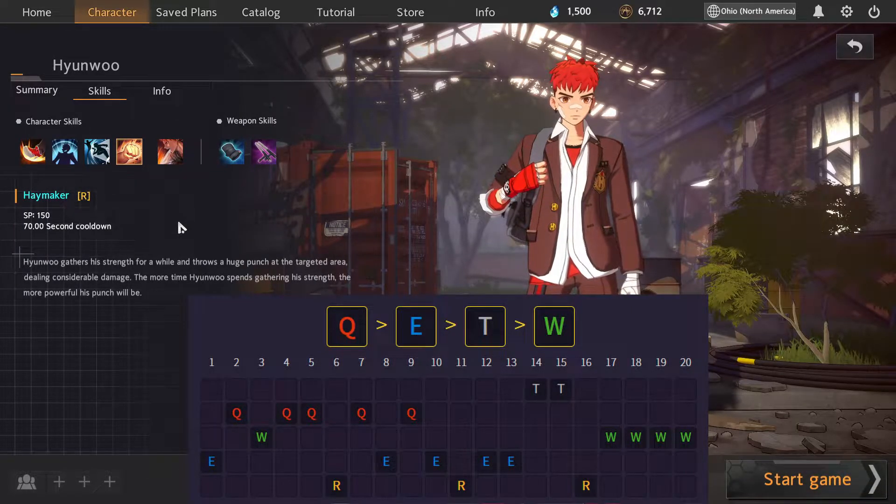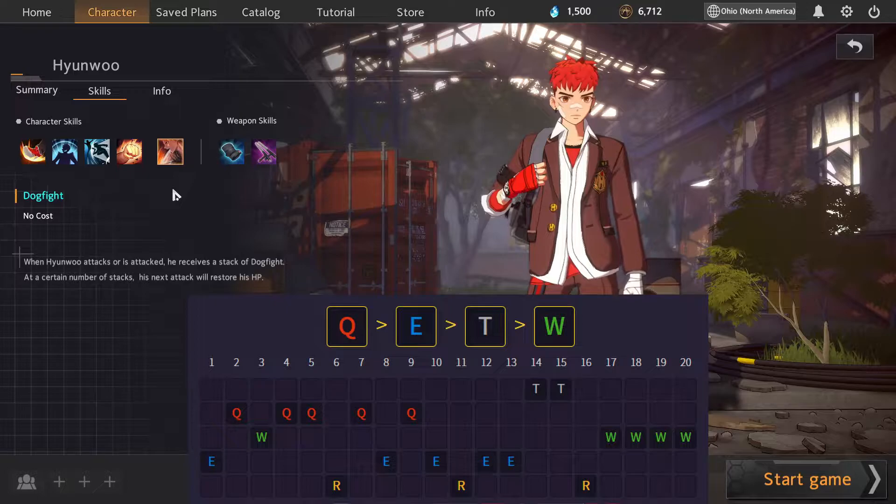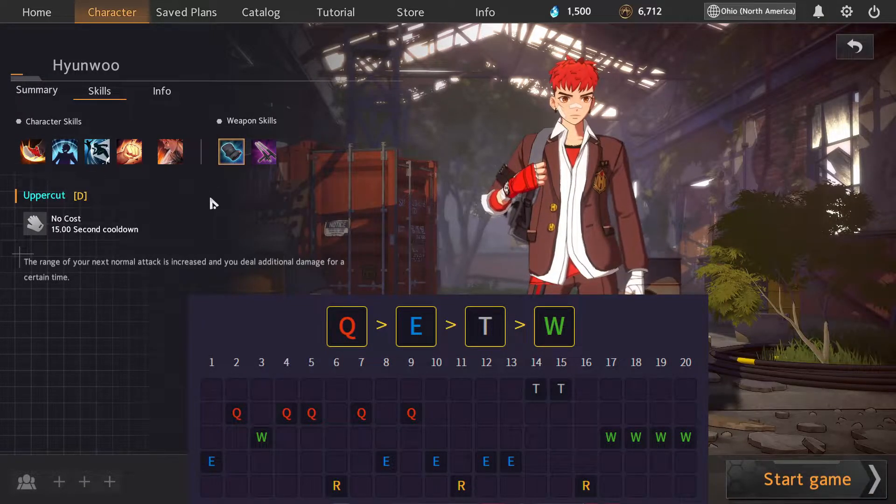His ultimate is called Haymaker — I like to call it the Captain Falcon punch. You charge it up, and the longer you charge the more powerful the punch is. It hits right in front of you. His passive is that whenever you attack or get attacked you receive stacks, and once you hit maximum stacks your very next basic attack will restore your HP.